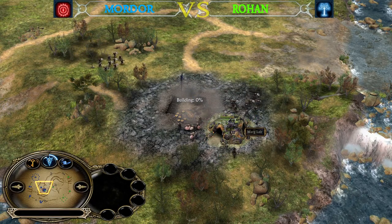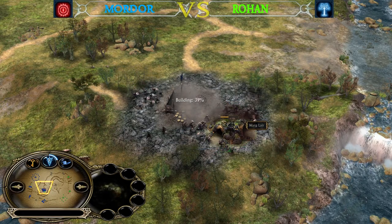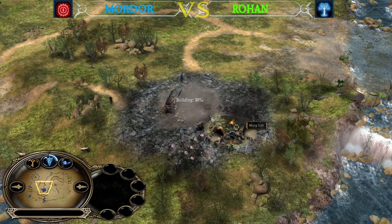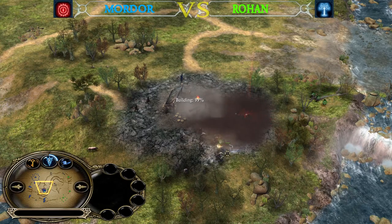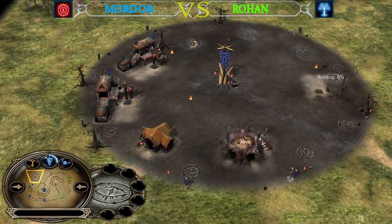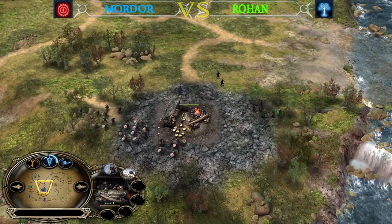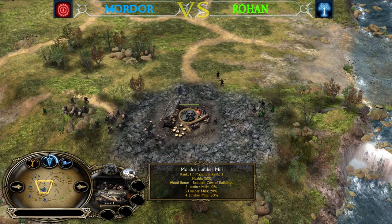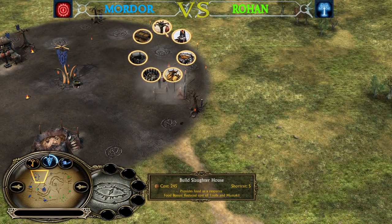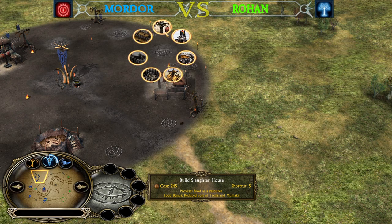I'm assuming the Lumber Mill will be secured by the Mordor player, but who's going to steal the Treasure? The Treasure is more important for the Mordor player right now, and he was able to grab both parts. His base is going to fill up very soon, and he now has four Lumber Mills under his control, which gives him the Wood bonus — every structure in his base costs 30% less. A Slaughterhouse that normally costs 350 will now cost only 245.